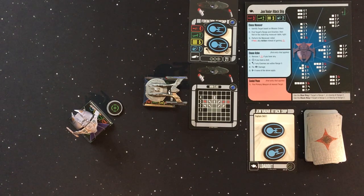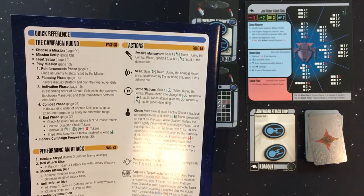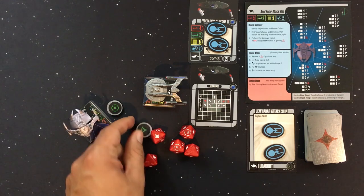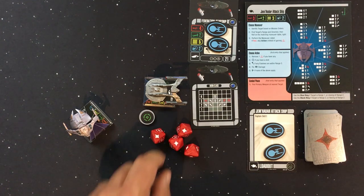I've moved out of their firing arc and they are squarely in mine at range 1, which gives me a plus one die bonus. I choose my action: I can take a scan — which removes one of their defense dice — or a battle station. I take the scan. According to the back of the Rules of Play: the scan token means the attacking ship rolls one less defense die during combat.